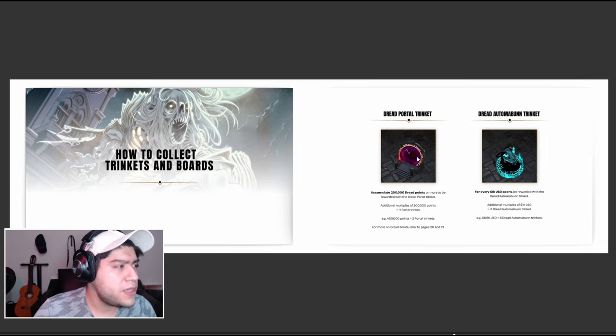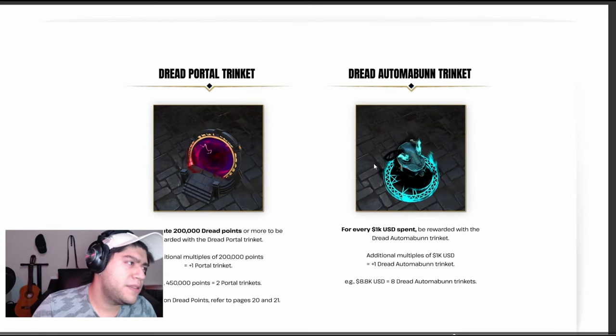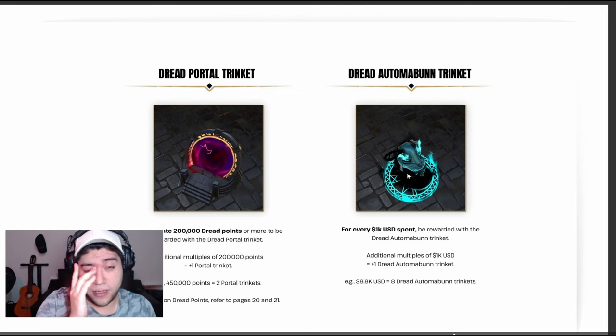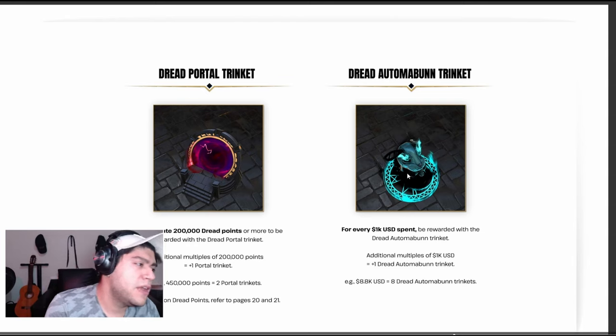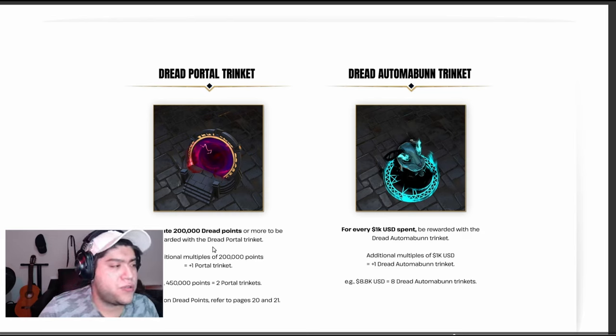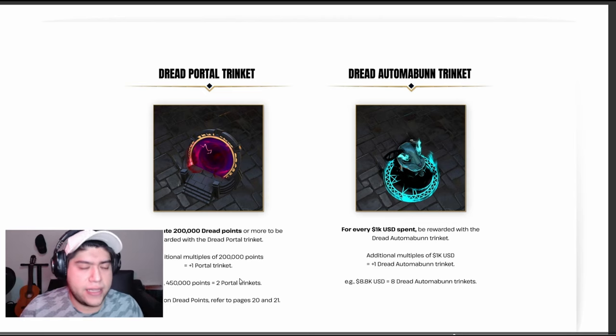How to collect trinkets and boards — you know the drill. We always have trinkets, we always have new boards. They look pretty cool. I like the Dread Portal trinket, but they also feel like they didn't really bring anything super new. Accumulate 200k Dread Points or more to be rewarded with the Dread Portal trinket. Additional multiples of 200k points equal plus one Portal trinket — so 400k points equals two Portal trinkets. If you go overboard on the points, it rounds down, so either you fully have the amount or you're not getting anything.